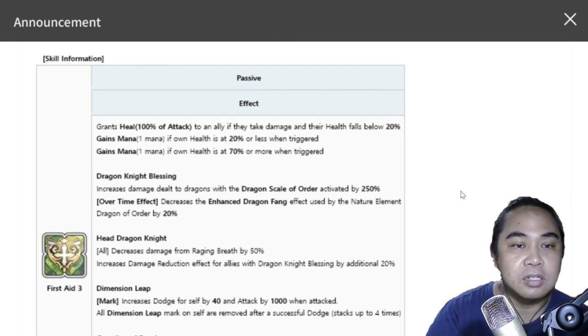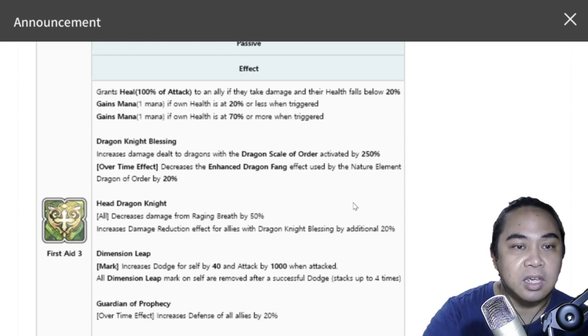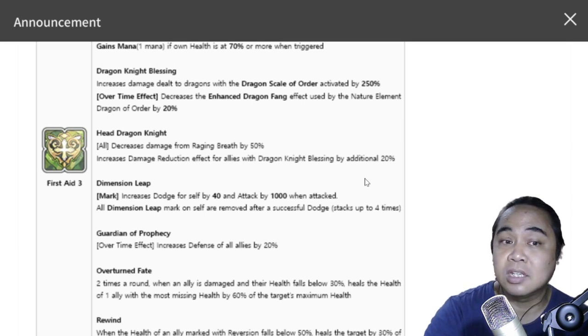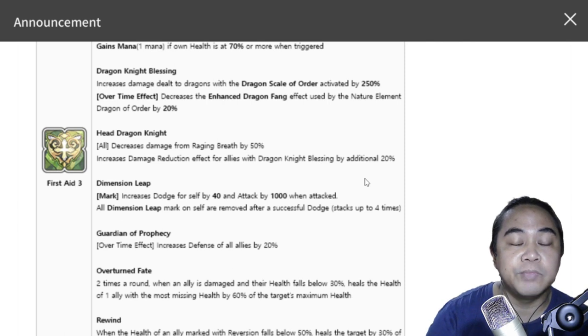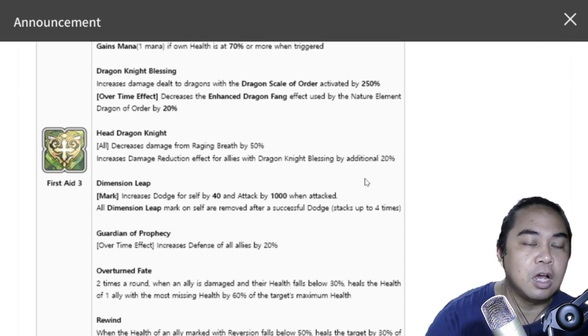She has First Aid, her basic heals, and Dragonite Blessing. For Blooming Someday she has Dimension Leap again — it increases dodge for self by 40 and attack by 1,000 when attacked, and all Dimension Leap marks on self are removed after a successful dodge, stacking up to four times. This is actually good for her kit because it gives her additional survivability; she can take hits since she's a healer.